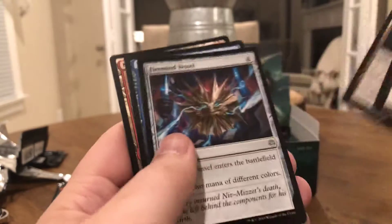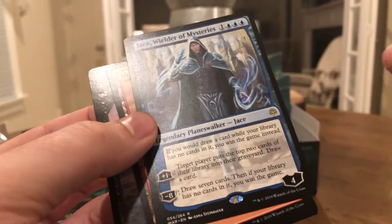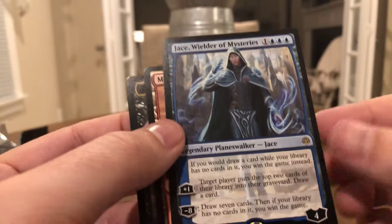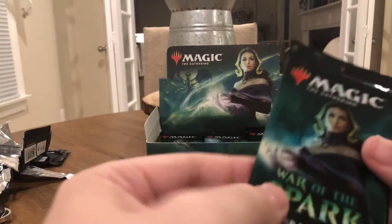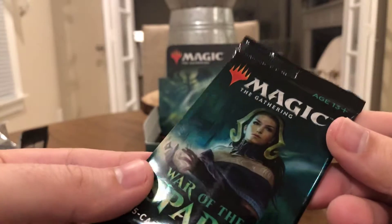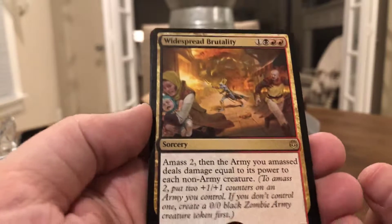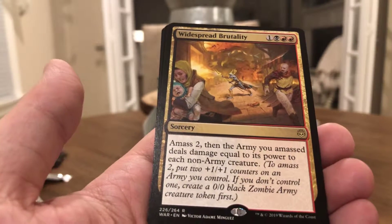Jace's card is actually a very niche card because you want to mill yourself out so that you can win the game. And this pack has that skid mark again — I was talking about it a few episodes ago — you can see it going right up and down there. I don't know what that means; they must have been having some issues at the factory that day. Ronald's Outburst, Heartwarming Redemption. Zhang Yangyun is the Wildcrafted — he's actually a pretty good Planeswalker. And Widespread Brutality is a rare: amass two, then the army you amassed deals damage equal to its power to each non-army creature — it could be a wipe.